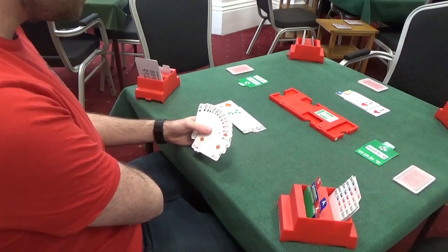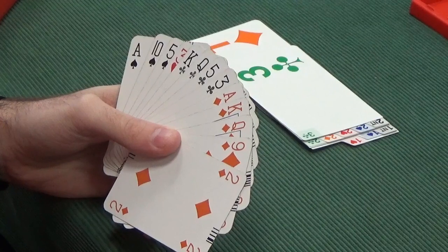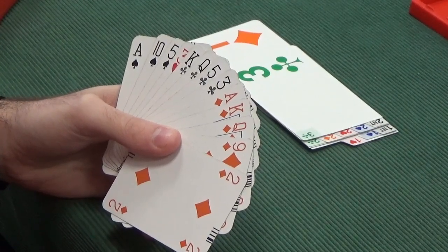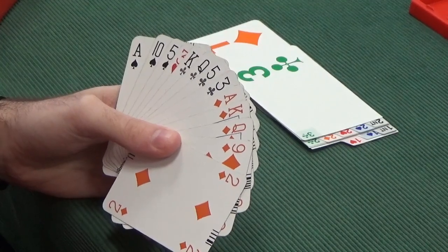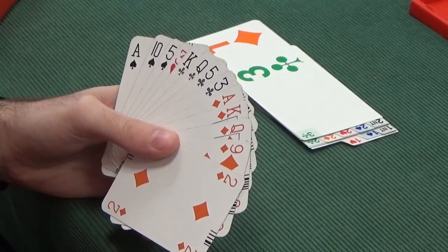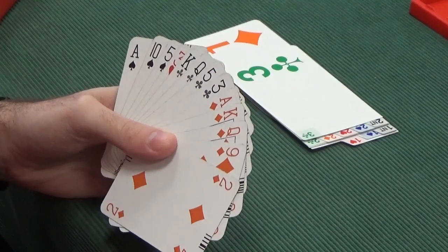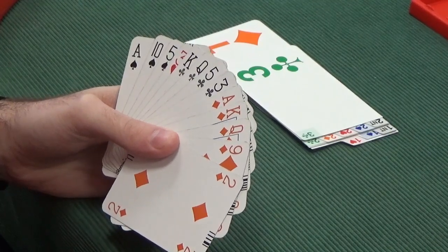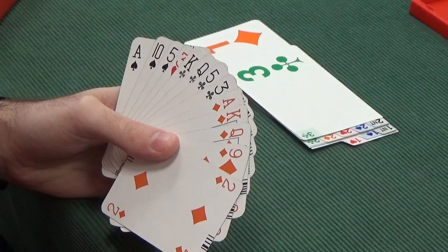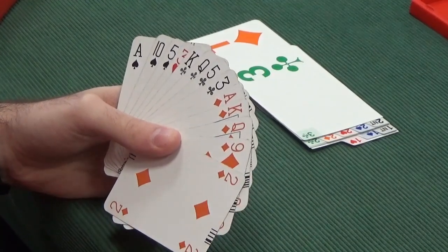Our partner's rebid hearts. As a responder, whenever they rebid a suit, there should be a 6-card suit, so our partner is looking for a heart fit, which we don't have. With our number of points we have shown a good hand. The only thing we do have that our partner doesn't necessarily know about is a stopper in spades. Typically when you have a minor-orientated hand, you tend to want to play in a no trump contract. Our partner's rebid the hearts looking for a heart fit - we don't have a heart fit. Given that we've shown 5 diamonds and 4 clubs already, I think it makes sense to bid 3 no trumps now, showing a stopper in the unbid suit - in this case, spades. So that's what I would do: 3 no trumps.